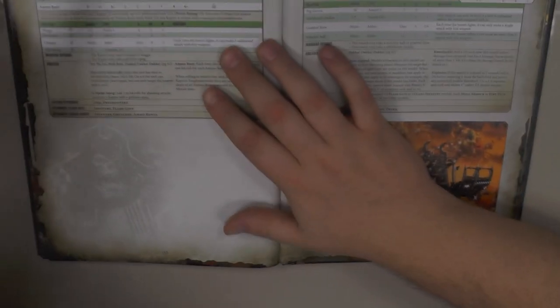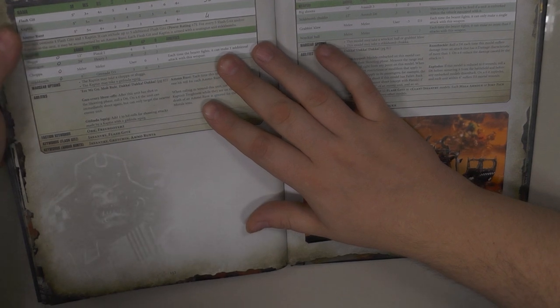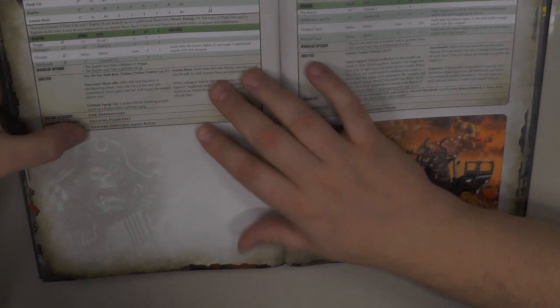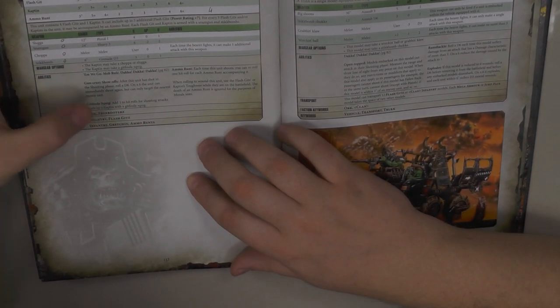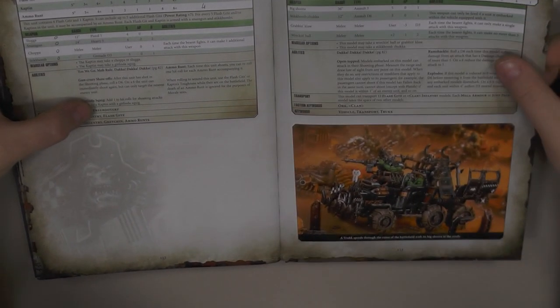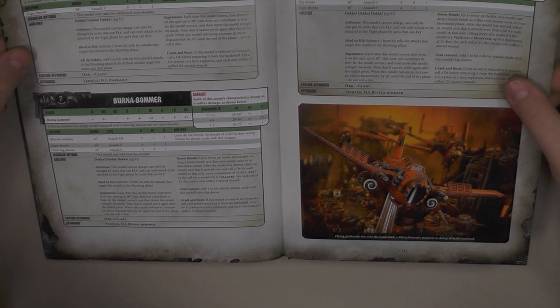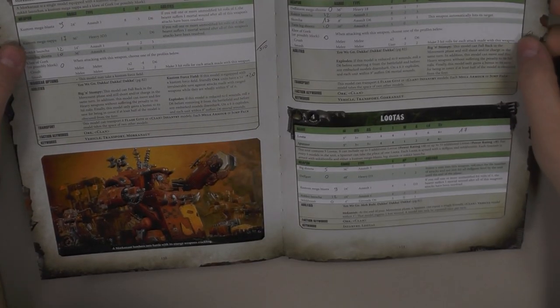Flash Gitz — many people tell me those are awesome, but 30 points per Ork is too much for me. And they are Freebooterz, so they cannot shoot twice in the shooting phase. So Tankbustas are still my top choice. Flyers are pretty decent. All weapons in the Ork Codex got some more D6s or more shots, and with Dakka Dakka Dakka these are really good.